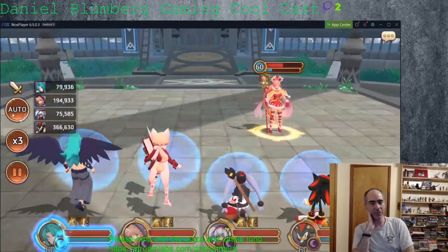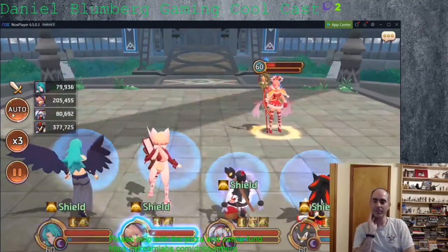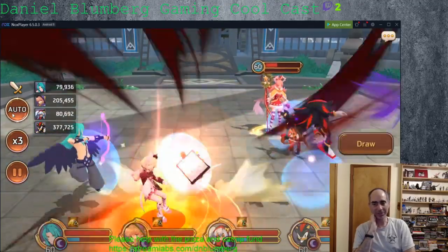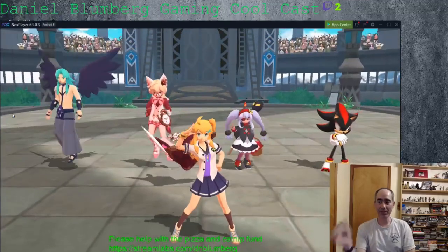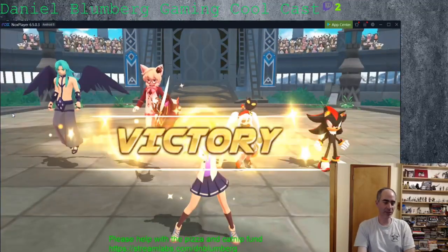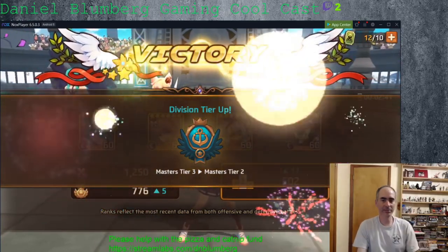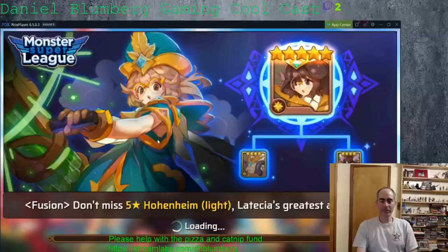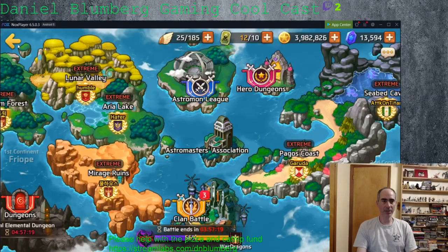What do you guys think of the new hero dungeon? The game is still alive — they actually just put in a whole bunch of changes Tuesday of this week. They've got a new hero dungeon where you can go and get 5-star soul shards 3 times a day. Alright, so that was PvP, but I'm going to do Clan Pulls now. That's actually why I came on.